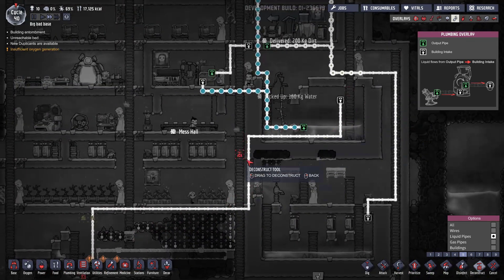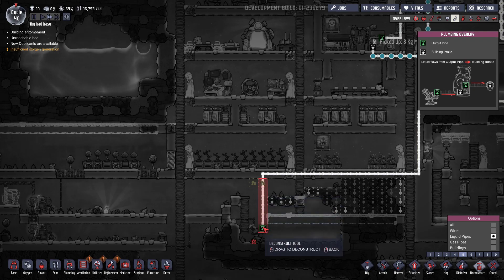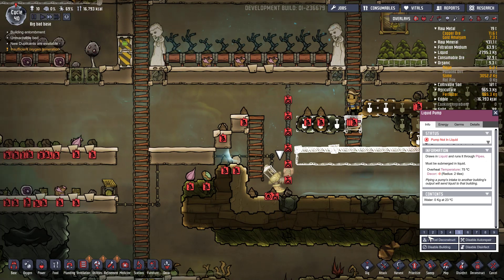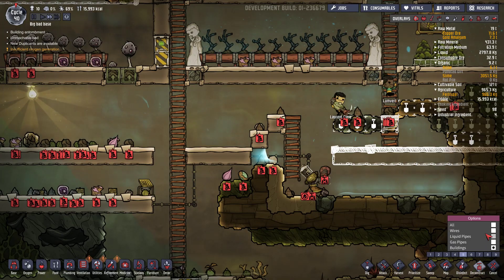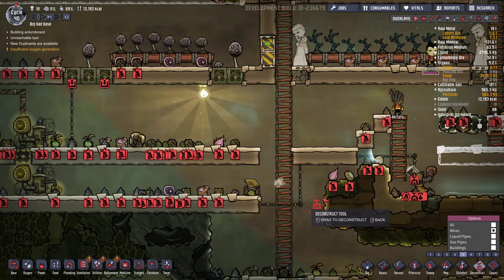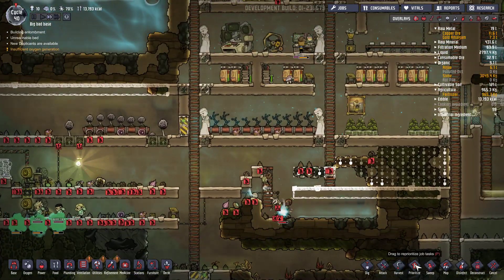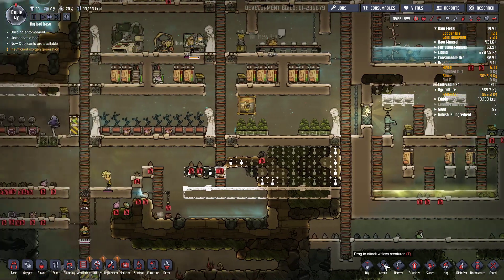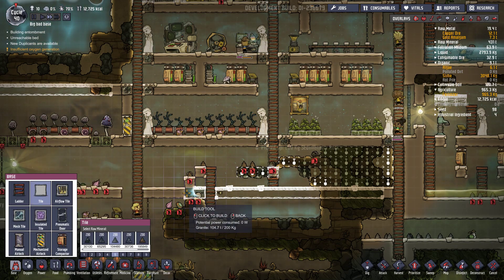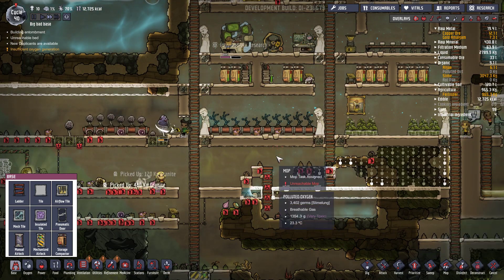Les tuyaux je vais éventuellement les laisser parce qu'on pourra s'en resservir plus tard pour aller chercher de l'eau là par exemple. Juste enlever ceci. On va déconstruire la pompe. Je vais enlever ces câbles-là mais les autres je vais les laisser parce que ça me fait un réseau en bas ici de toute façon. Du coup y'a plus rien dessus sur ce réseau hein, c'est un peu bête, mais on ira bien par mettre d'autres choses.